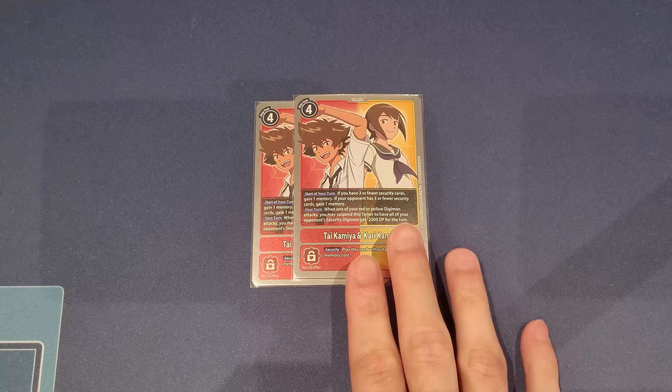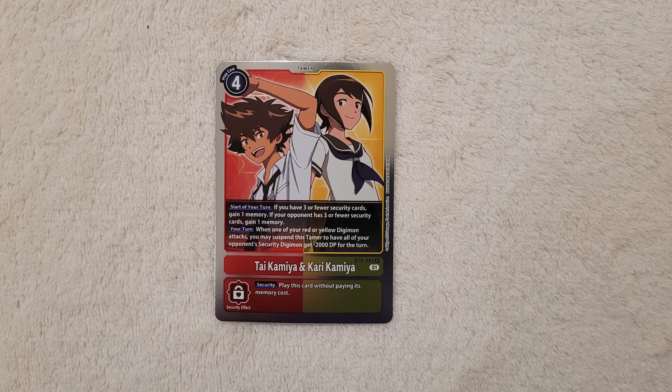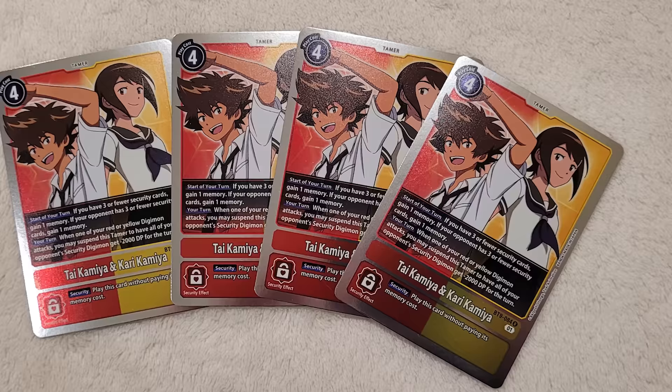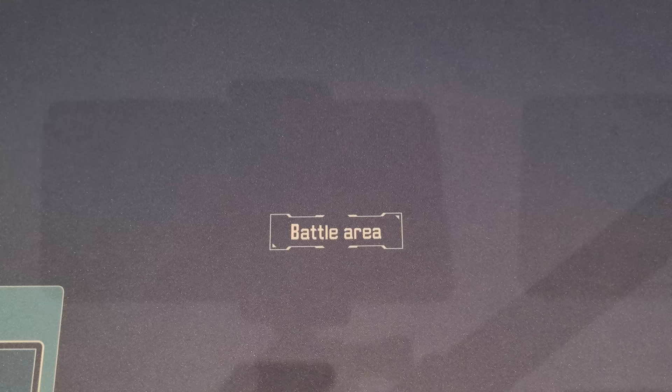We have two copies of Taichi. I've been debating bumping this to three by taking away one Memory Tamer Marcus Damon — up to you to juggle ratios. With Taichi, when you go low on security to three or less, your opponent is likely down too, especially after Marcus Damon's double-check swings. His secondary effect has great synergy: when one of your red or yellow Digimon attacks, you can suspend Taichi to minus 2000 DP to your opponent's security Digimon — and Marcus Damon counts for this too.